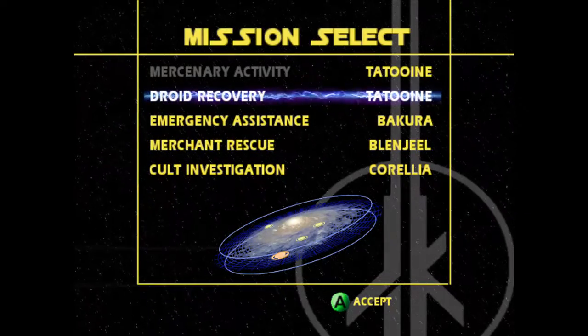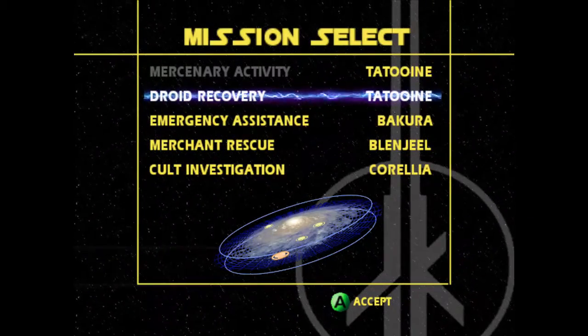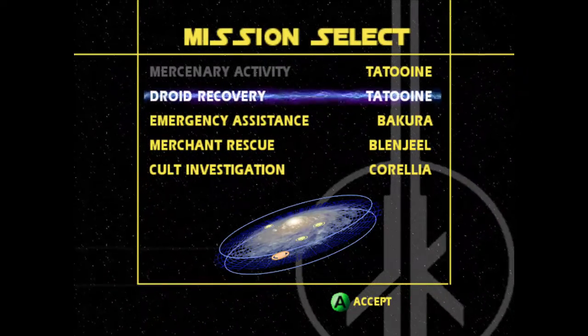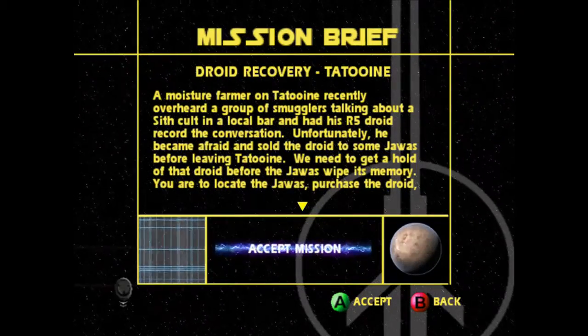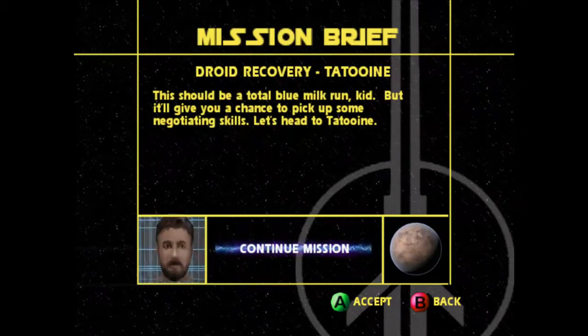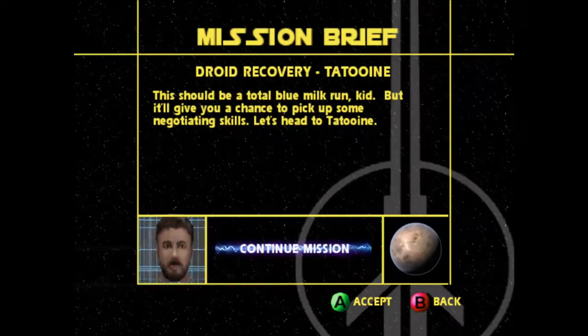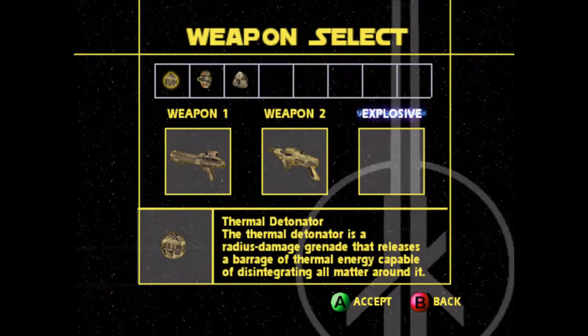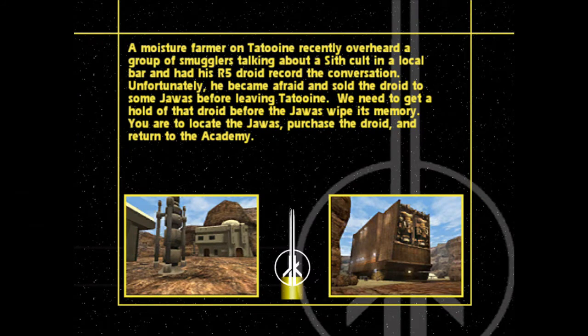Hey, what's up YouTube, Lightsaber Samurai here. We're just going to get into the next mission, which is the Droid Recovery. Basically in this mission, while you were working with Chibaka in the last mission, Kyle Katara was chilling in the bars and overheard them talking about the cult. The cult got a hold of a droid that was important to them, so we're going to recover that droid from the Jawas. Taking my long-range weapon on this again.